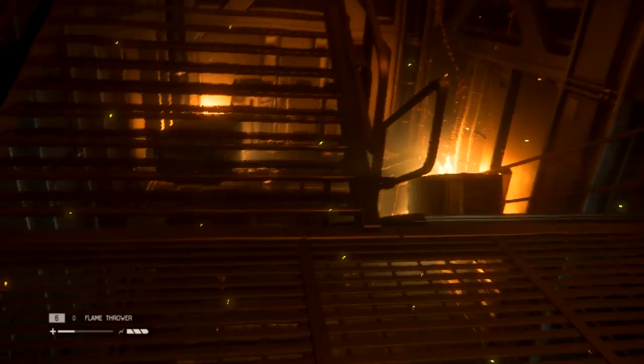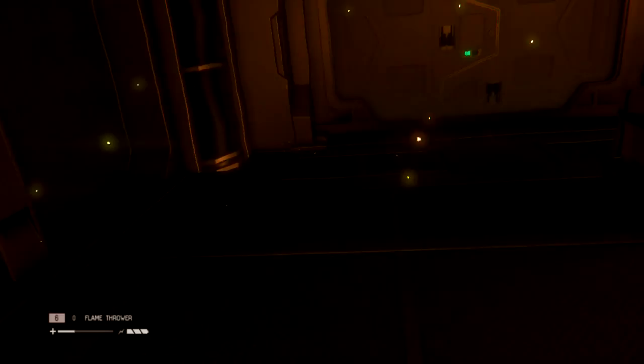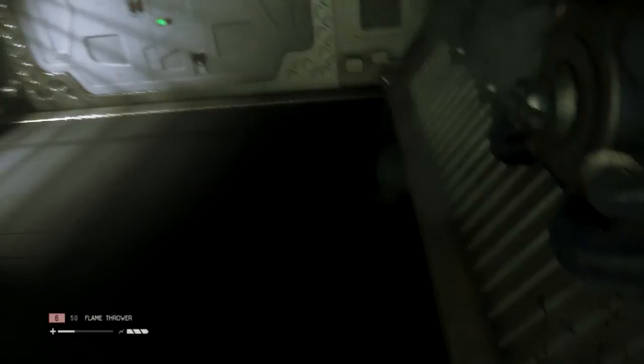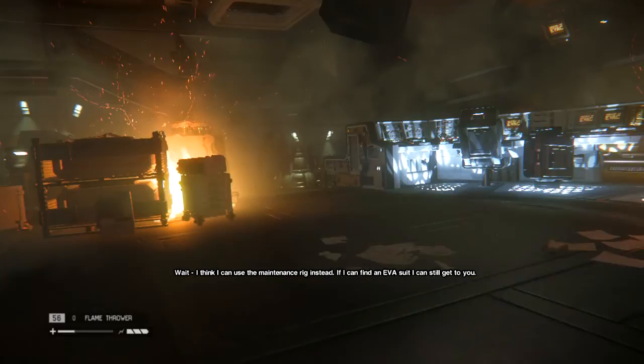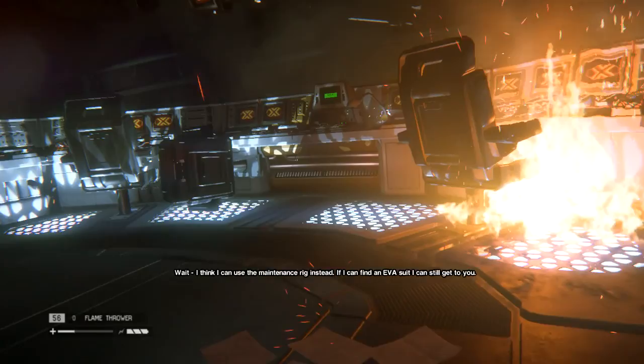What are you doing right there? I know I should use a medikit, but I've kind of done this clumsily, so I'm debating if I want to keep it or if I mind dying and having to do it over. 'There is no personnel umbilical — it's long gone.' What? 'I think I can use the maintenance rig instead. If I can find an EVA suit, I can still get to you.' 'Be careful, Ripley.' This better work.